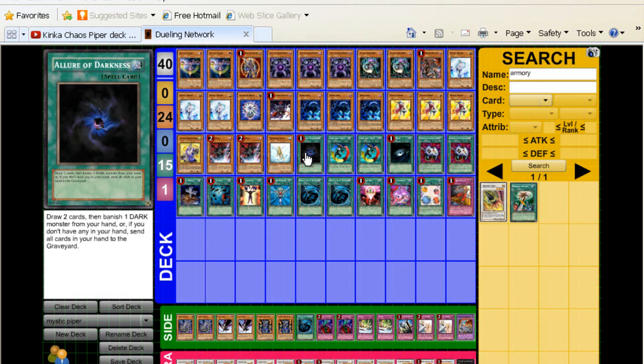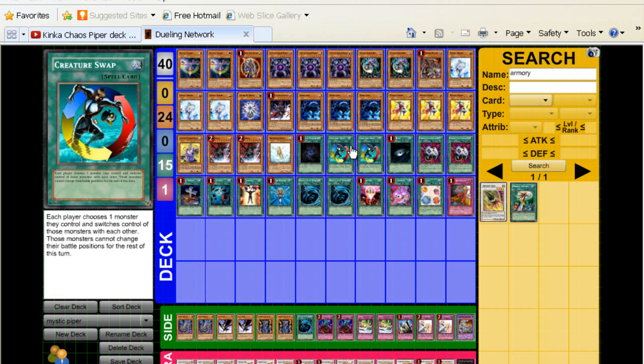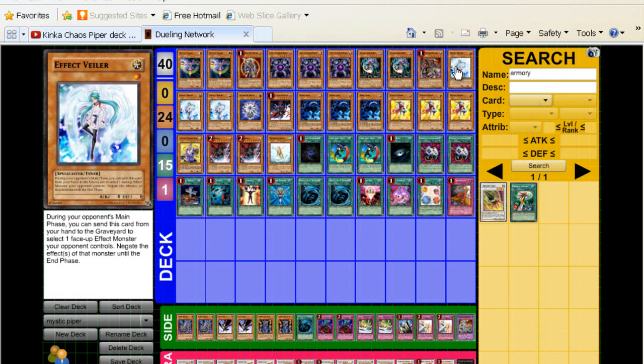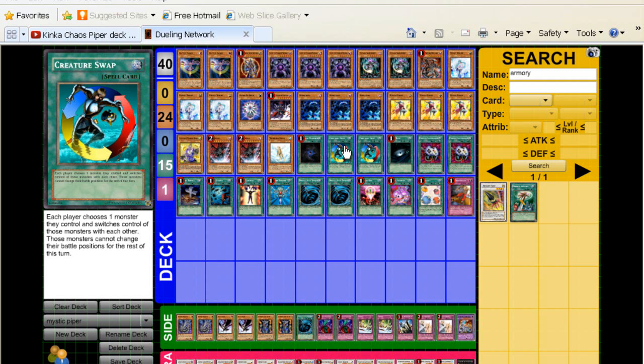Moving to spells: Allure of Darkness — your draw power for all your darks, so Allure is obvious. Double Creature Swap — I don't like three, I think three might clog the hand a little bit. I don't want to draw two Creature Swaps without Kinka-Byo. Most of the time when you play this card, you want to summon Kinka-Byo first, get a level one back like Effect Veiler, Glow-Up Bulb, Treeborn, Basses, whatever you want, and then Creature Swap and take their monster. So that's obviously really good.